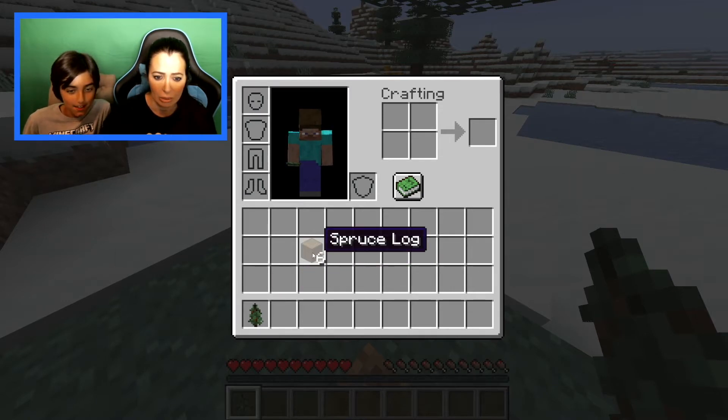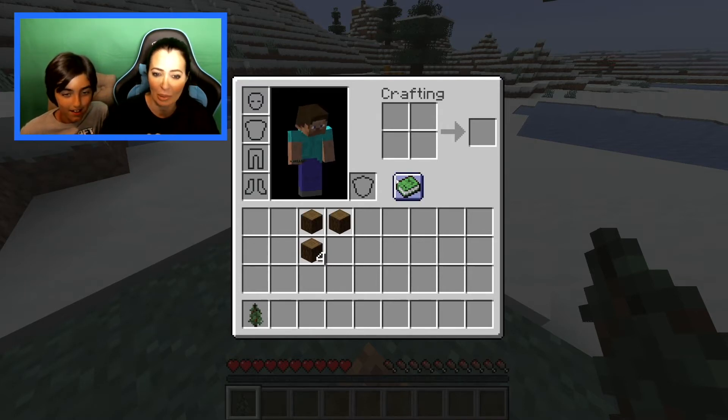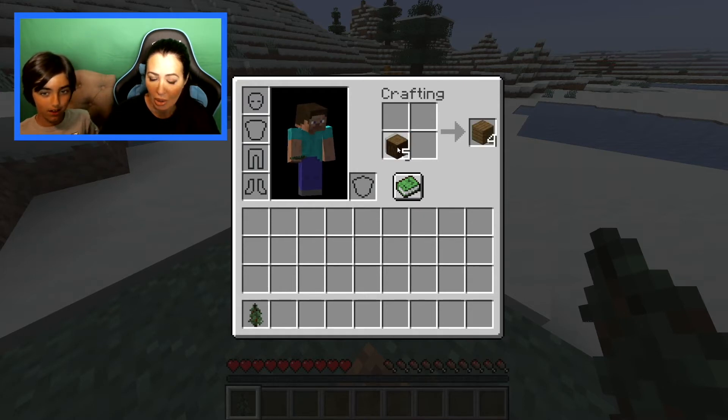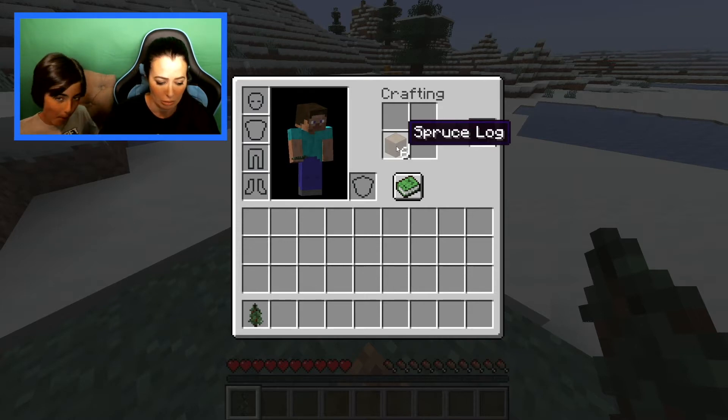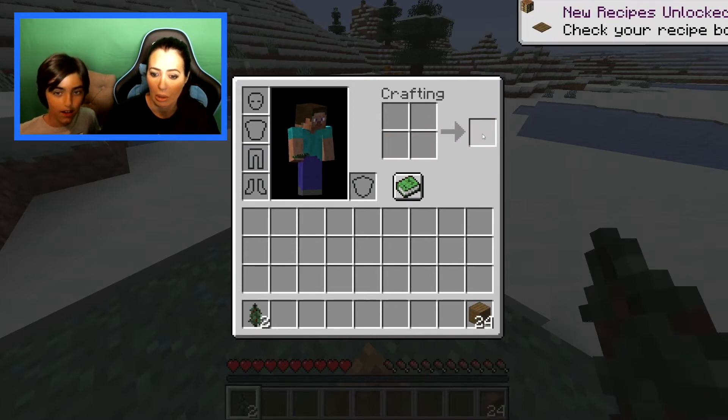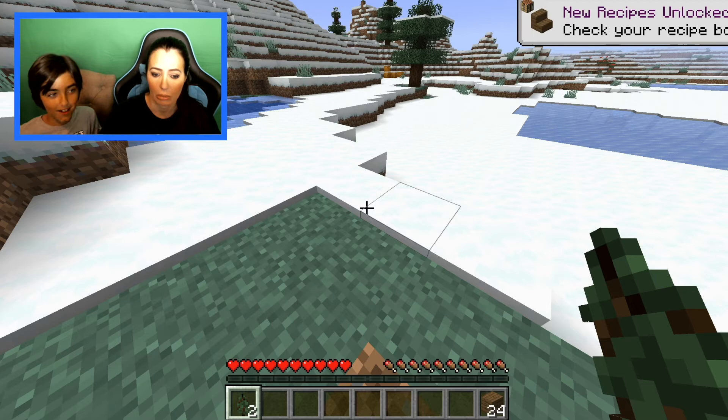Left click, drag it up here. Left click, then hold shift and click the wooden planks. Mom is confused about left and right in Minecraft. Triple click to clear. Hold shift and click the spruce planks — press E to close.